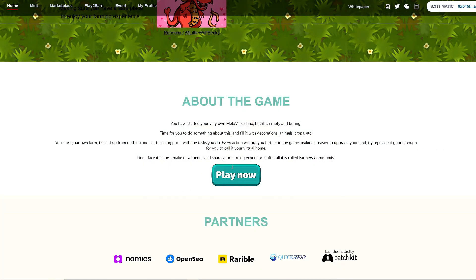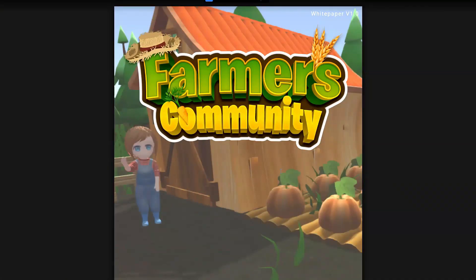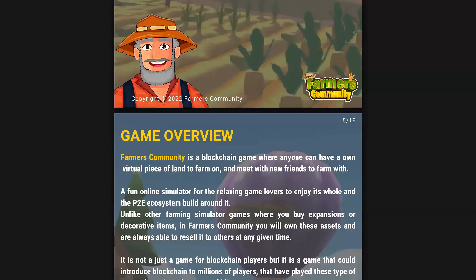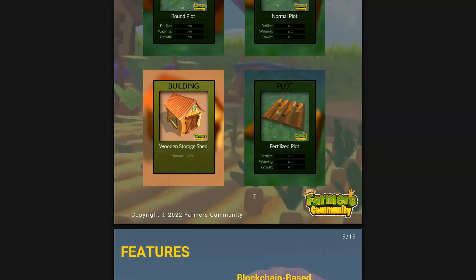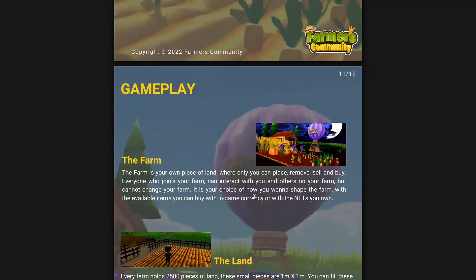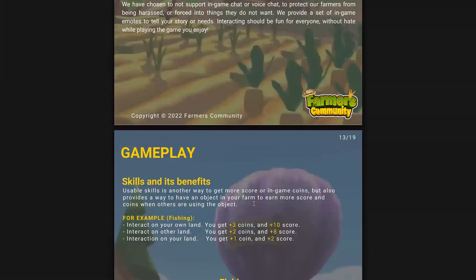Once you have your access pass, you can download the launcher by hitting Play Now. You'll need to link up to the Polygon network. They also have a very well put together white paper where you can get a lot more information — covering their early access dragons, many of their NFTs you can use in the game, gameplay, and neighbors.